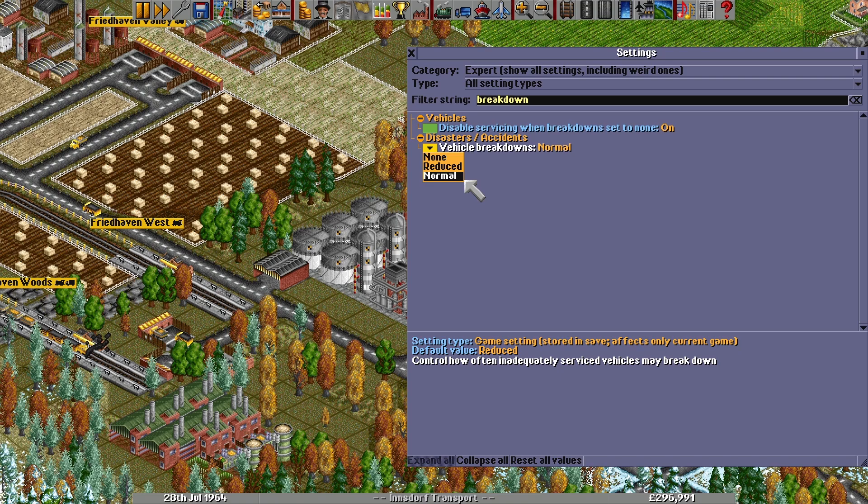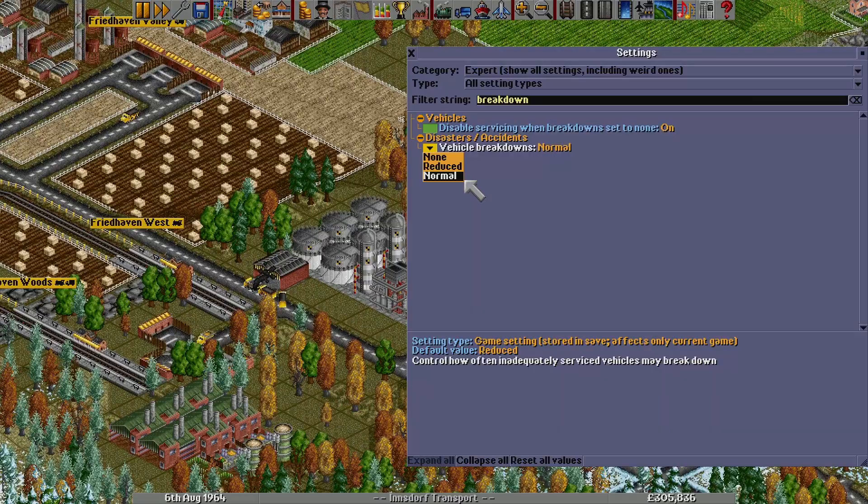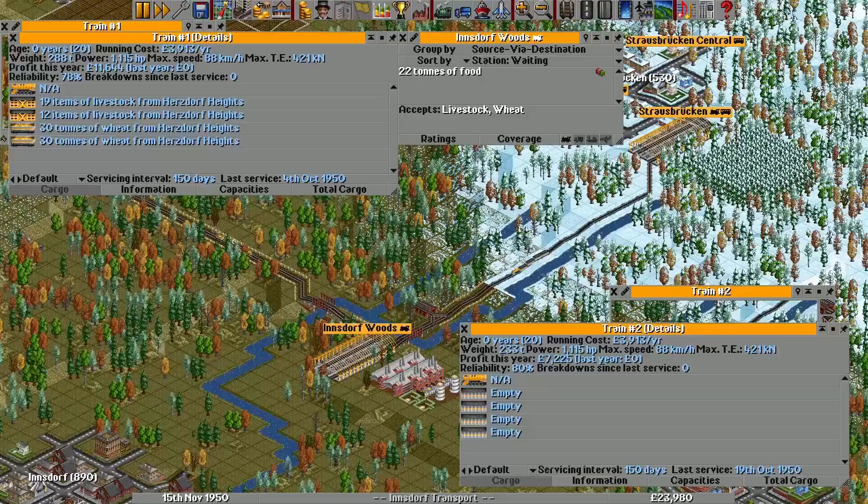The three breakdown settings are: none, far too often, and comical. Going by the content of forum threads in years past, vehicle breakdowns have been the subject of frustration since the original game was released in 1994, with many players hating them but some enjoying the element of randomness. I went into the code to find out why they happen, and hopefully how to avoid them.